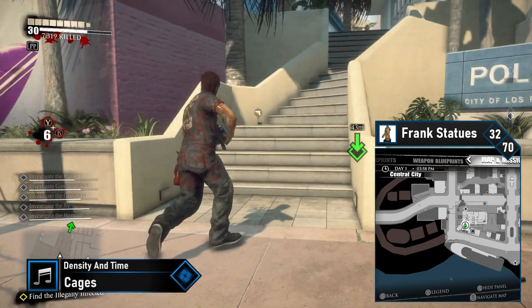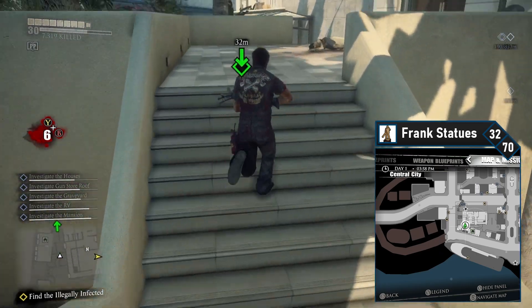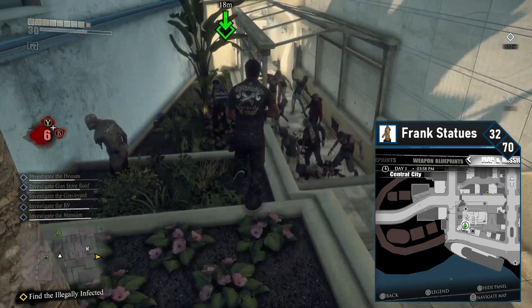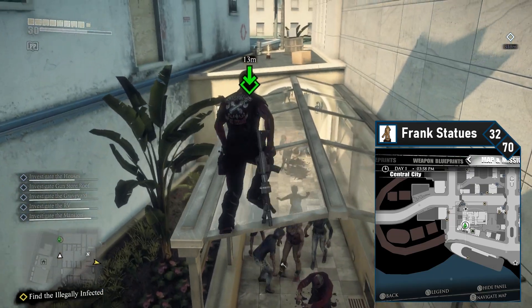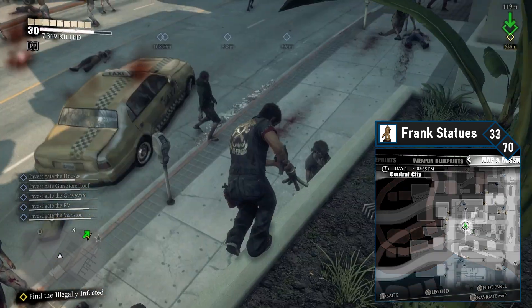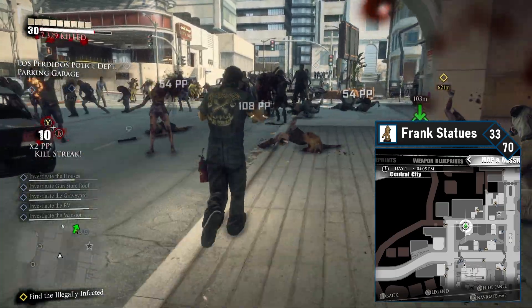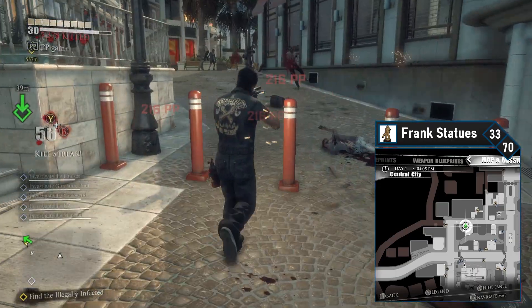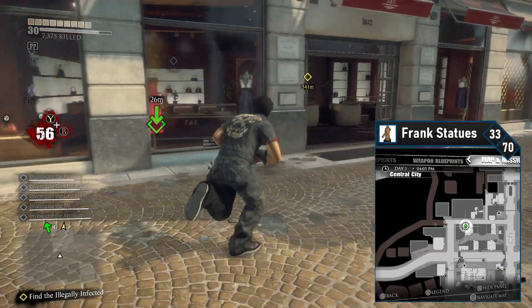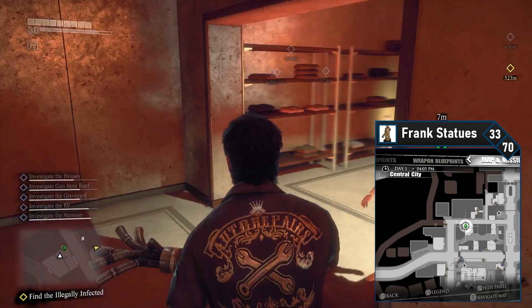Frank 32 is near the South Almuda Safe House and the back side of the police station. Head down this street to find the Bikini Babe, then turn and head up the stairs near the walking path. From here you can jump onto the glass roof of the walkway, run across it, then jump and pick up the Frank statue from the roof. Frank 33 is basically directly north in a clothing store. Jump back down to the main road and head north. When you can turn into a walking-only shopping strip, head to your right, enter the first store on your left, pass through to the back room, and pick up the 33rd Frank statue off the shelves.